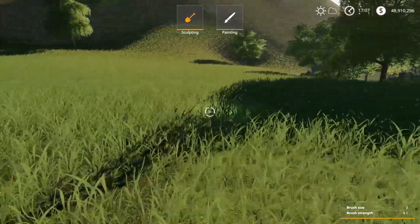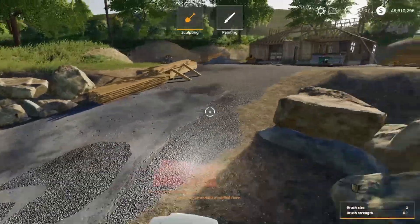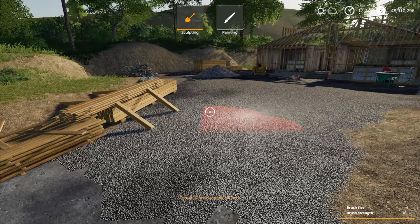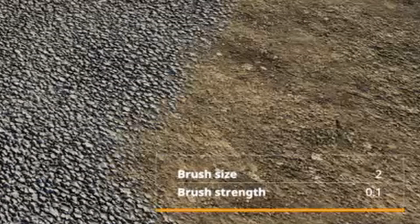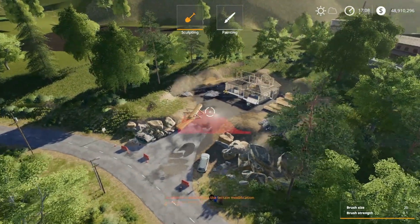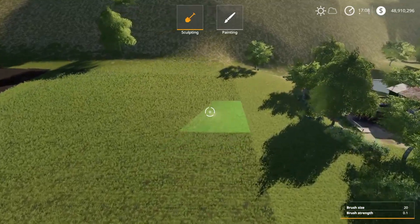I'm going to zoom in here. You can see I've got one square right in the middle — it's red, not very big. If I hit down on my R3 button — my analog stick — it starts getting bigger and bigger. You can see at the bottom the brush size goes from two, four, six, eight, and if I zoom out it gets really big, all the way to 20. That's what I start with.